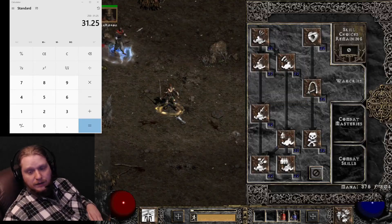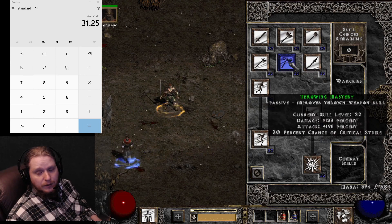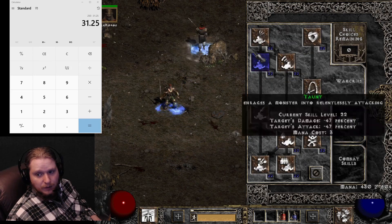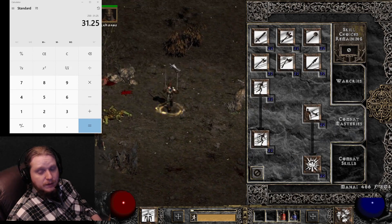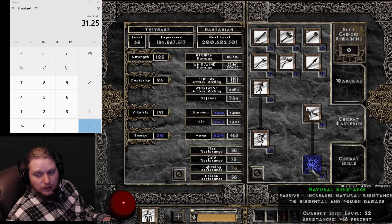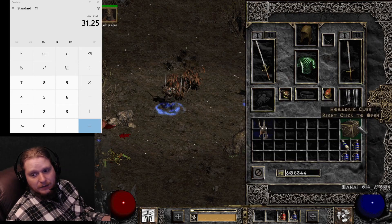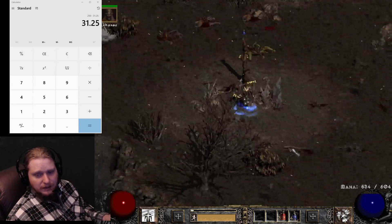You can build whatever kind of barbarian you want — a spear barbarian, throwing barbarian, polearm barbarian, mace, axe, or sword. You can build into your war cries, your combat skills, or heavily into your combat masteries to make him highly defensive. Even with crappy equipment, I have very good resistances and fairly nice defense with 22 to Natural Resistance, and I don't even have gloves on.